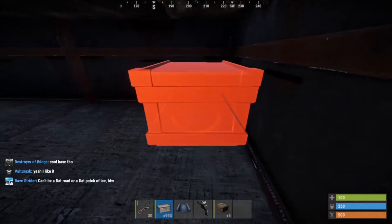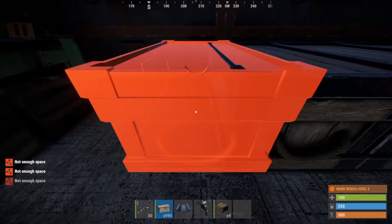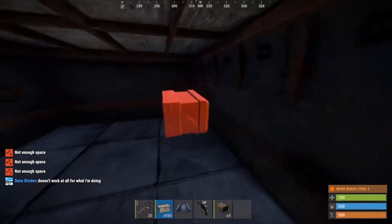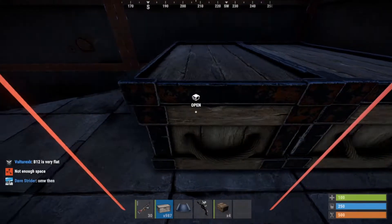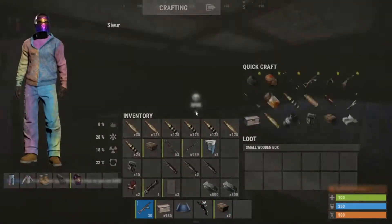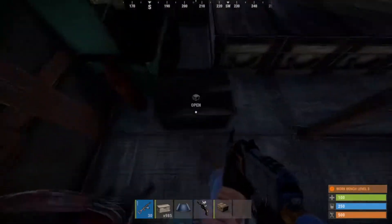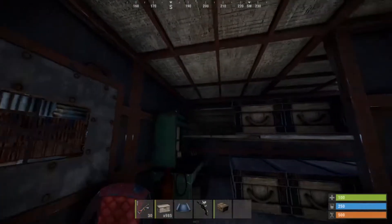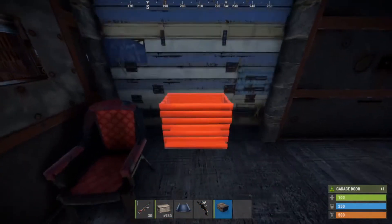Go ahead and line up all your boxes. Do the same thing on the other side. Put a small box here and a small box right here. You should end up with around eight large boxes and five small boxes. Then you're going to move things to place your garage door, put a vault in here, upgrade to stone, pull the garage door down, and then add a small box.